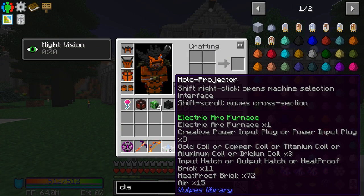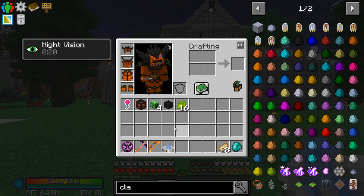If you hover over after you click it, it tells you all the things you're going to need. We're going to need one electric arc furnace, three power input plugs, coils — copper coil, or titanium coil, or aluminum coil, or iridium coils — so we need some coils. We're also going to need input hatch or output hatch, heat proof brick — 72 heat proof bricks — and 15 air blocks. We'll figure this out as we place it. It does go by level, so I can place it here.